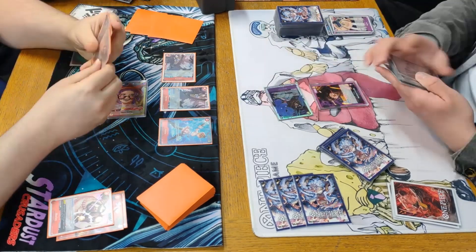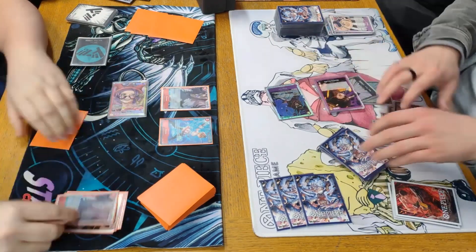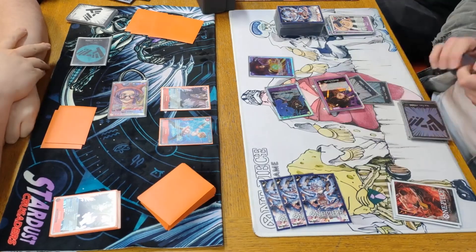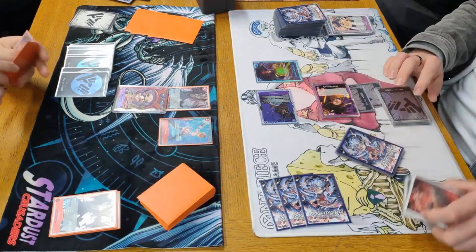He's going to swing six into the Karasu — we do counter that. Then he swings seven and we just let it die. He goes ahead and plays Kid after that, and then it comes to our turn where we're on eight Don.